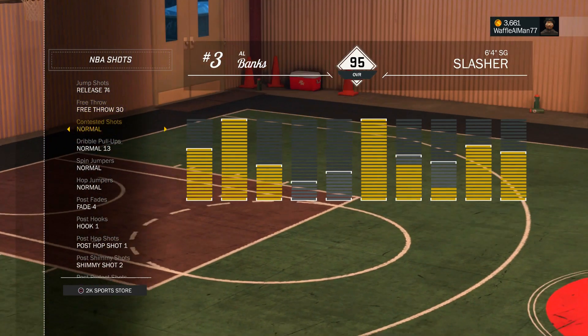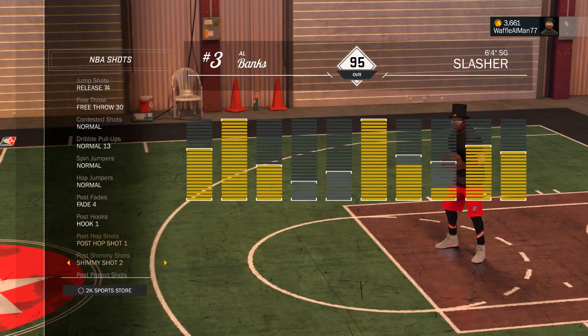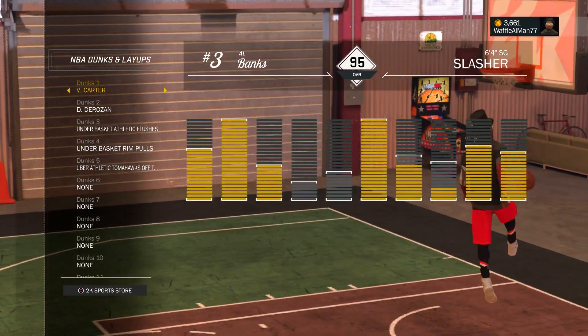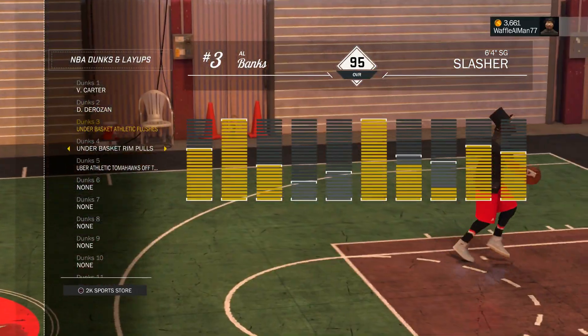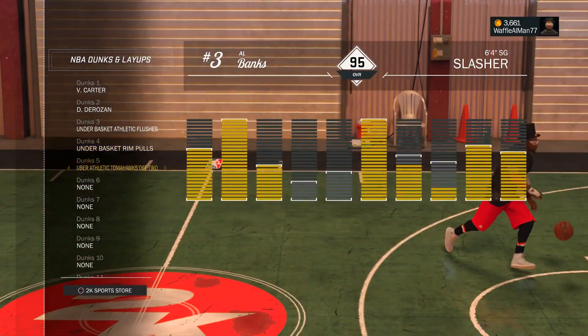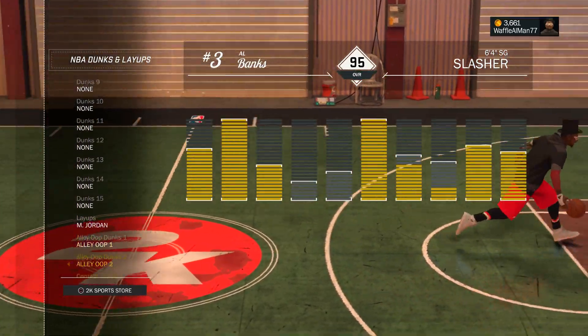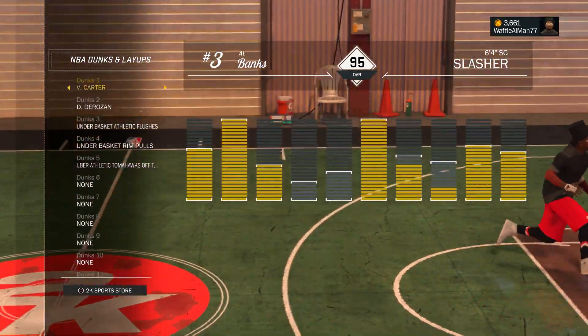It's about the same thing as the freaking shot creator. Release 74, the free throw is 30, dribble pull-ups is normal 13. Only difference is the layups and the dunks. I got Vince Carter as my number one dunk pack, and then shoutout to DeMar DeRozan — show that man some love — on the uber athletic finishes, and then the uber athletic tomahawks as my fifth dunk. The layups is Michael Jordan, and I got all the alley-oop dunks and all the contact dunks.